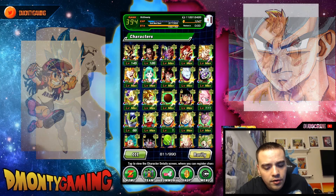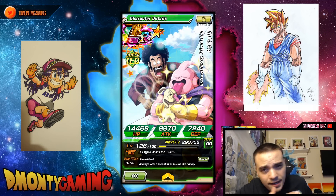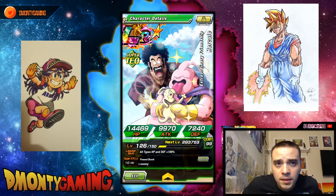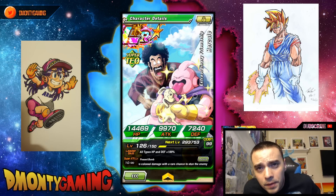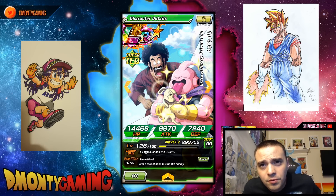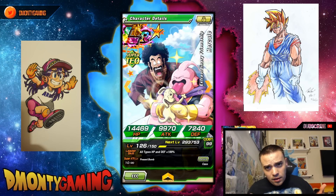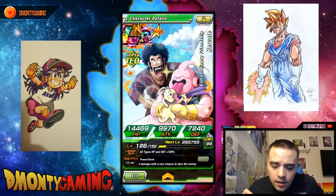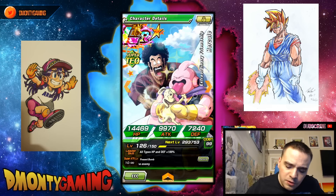Next card is LR Hercule. I have no intention of getting him to super attack 20. I did the free super attack 10, but I'm not going to spend another 100 million zeni getting a second one. After seeing damage tests from other people and playing with this card myself, this unit is absolutely trash. As far as collective purposes, I love the guy — I like the card art and the super attack animation — but when you get into damage and numbers, he's poo-poo.